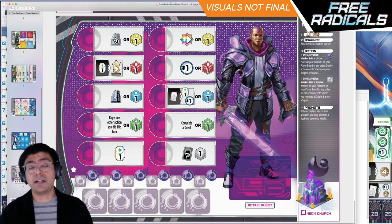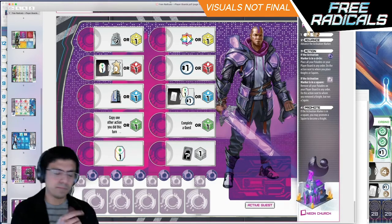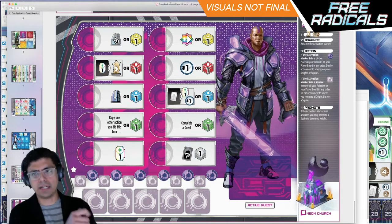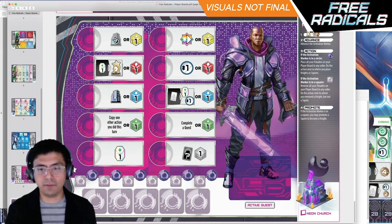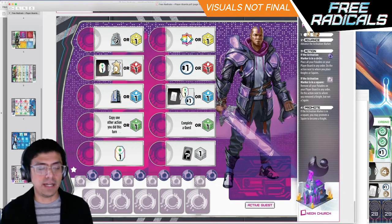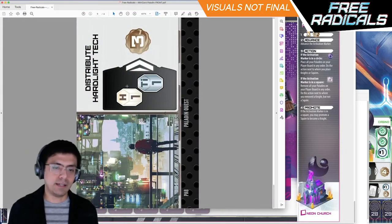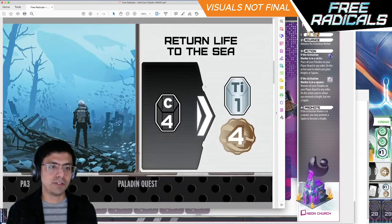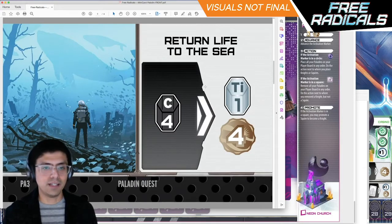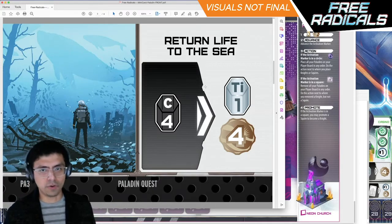Lastly, the Paladins. You have five different paladin tokens or discs — they are knights on one side and squires on the other side. As you do each of the actions, you're trying to accomplish the active quest you have, which are mini cards with special goals that the Paladins are trying to accomplish to make the world a better place. For example, one quest is distributing hard light tech, another is rewilding an abandoned city. Here's one you can actually read: 'Return life to the sea' — you spend four carbon and get one titanium and four points. The theme is that you're extracting CO2 from the ocean in order to reduce its acidity.